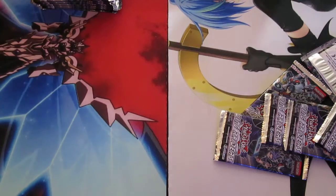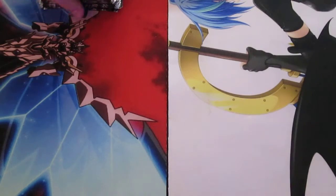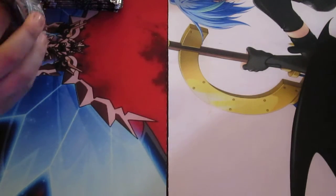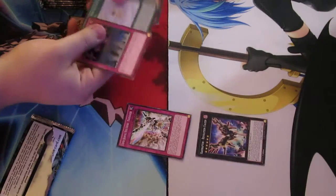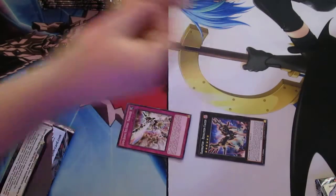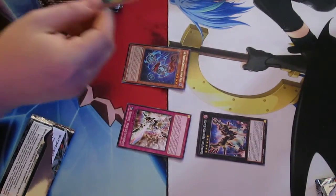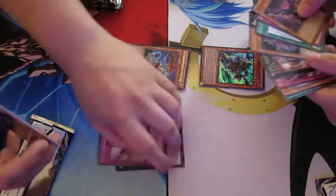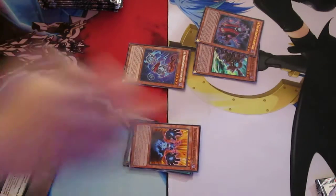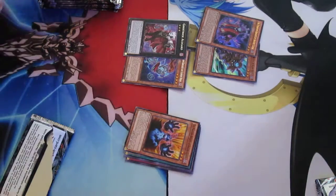So we're going to go ahead and crack into these. I've got some sleeves here for once we get into stuff. First pack has Call the Haunted, Super Sword, Raid Raptor stuffs, Phantom Knight thing, Cloven Helm, Silent Boot Super, and more Phantom Knight stuffs. Ultra out of the first pack, Kyle! Nice. So we'll go ahead and put commons here. Ghost Trick Alucard rare. Nice, Kyle.